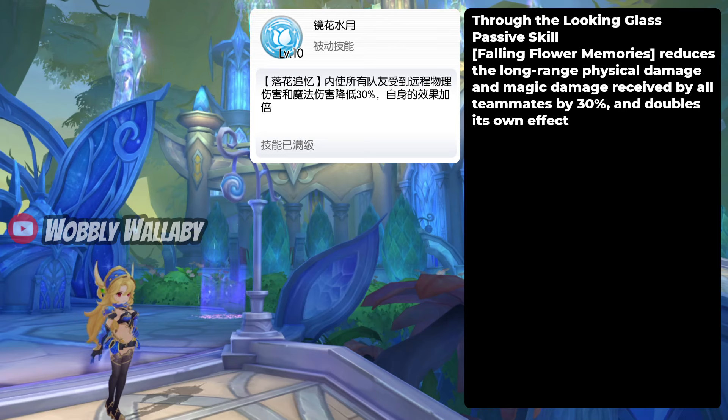Next is Through the Looking Glass, a passive skill. Fallen Flower Memories reduces the long-range physical damage and magic damage received by all teammates by 30%, and doubles its own effect. Again, she has a lot of great buffs for her teammates, which is fantastic.